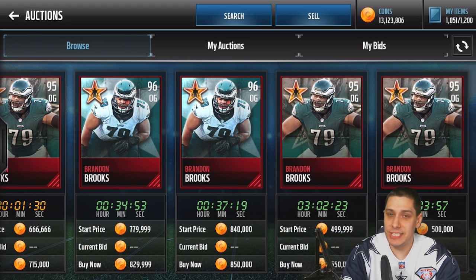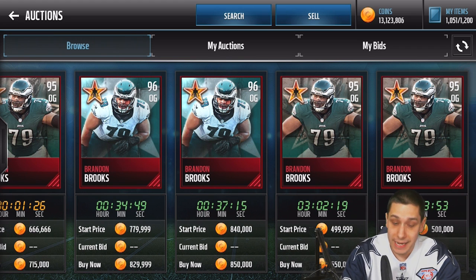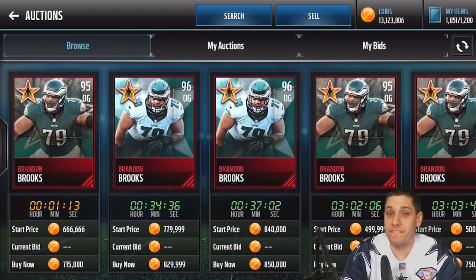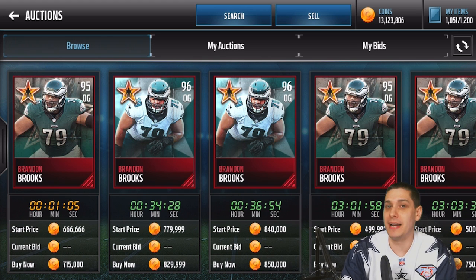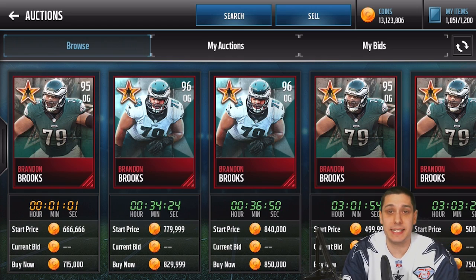We are going to lose 10% on our auction when we actually sell this Brandon Brooks. But if we sell for $550,000 and it only cost us $400,000 to make it, it's only going to cost us about $55,000 in auction fees. So we're still going to actually make about $50,000 coins in profit just buying the cards off the auction house at current prices and selling the card at the current price — it's honestly a very easy way to make coins.